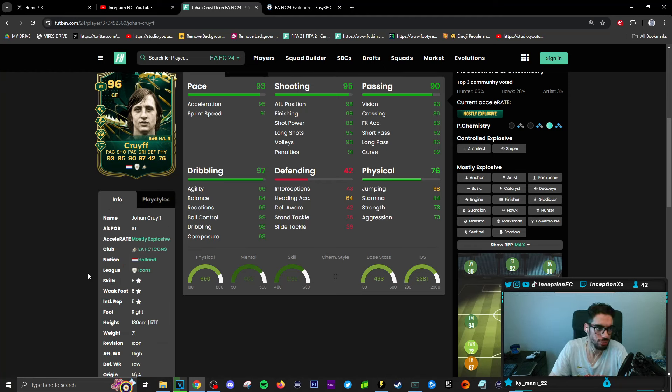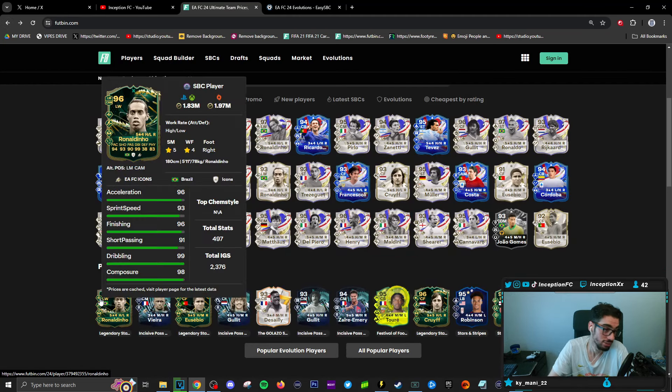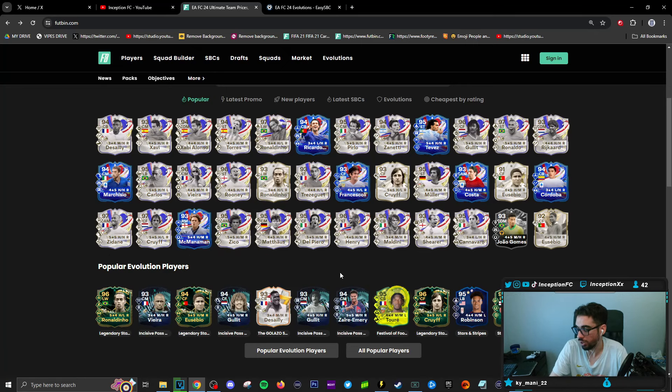A very similar situation to Ronaldinho's card — the playstyles make sense for Cruyff too. Trivella plus, obviously five-star five-star, is already a big W. Aerial plus for a card like this would be helpful because he's a taller player, but he does lack in the jumping department. The Aerial plus would boost him a bit more in that area. I don't know what this card's balance is like in game on an engine chemistry style, but from the choices here, unless you have the higher rated options, I probably wouldn't go down that route. I think Ronaldinho is definitely going to be the clear and obvious choice for this evolution.